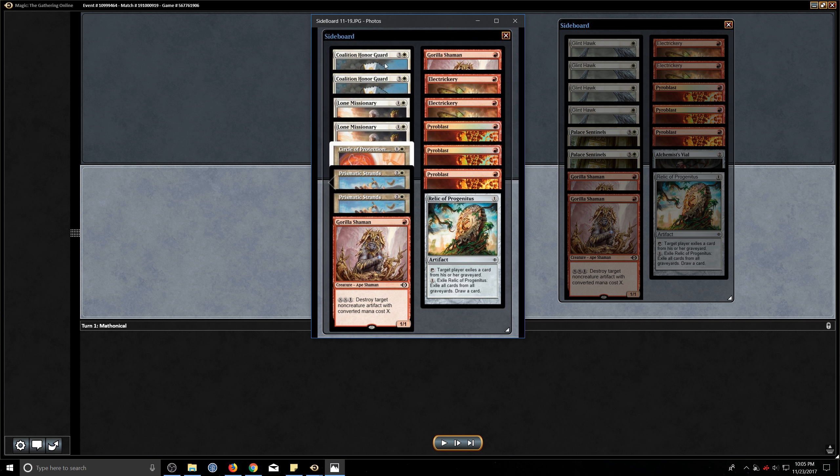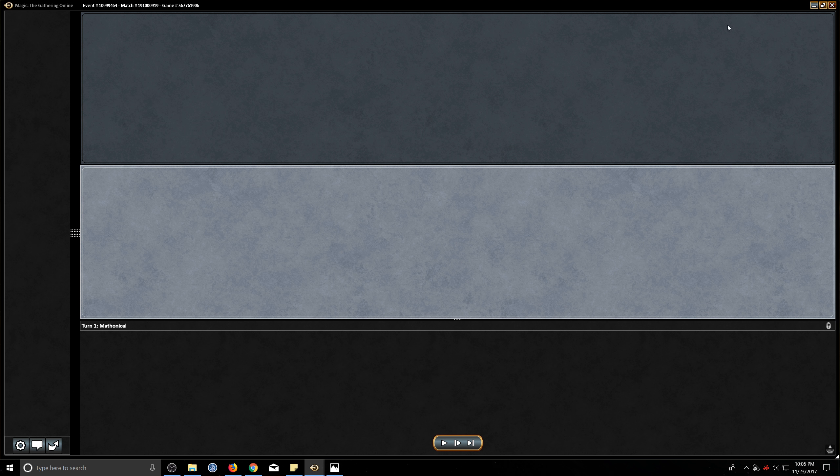In this one, I wanted to bring in the Coalition Honor Guards. They basically guarantee eating a Lightning Bolt or more, because they require four damage, so I really like that. I'm also bringing in the Lone Missionaries to gain life, Circle Protection Red, both Prismatic Strands — just a whole lot of protection effects. Hopefully that's enough to carry us through the onslaught of burn.